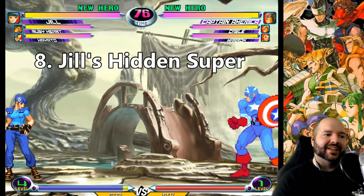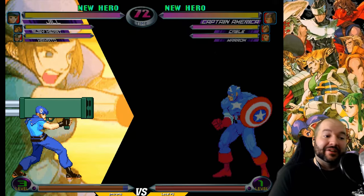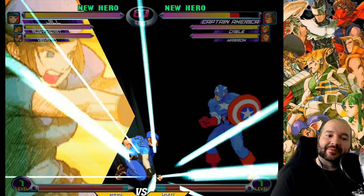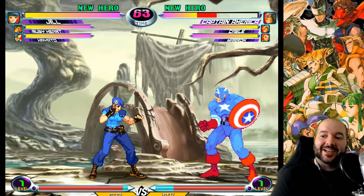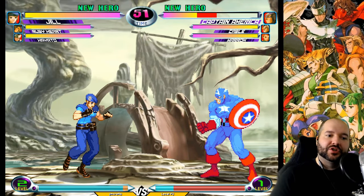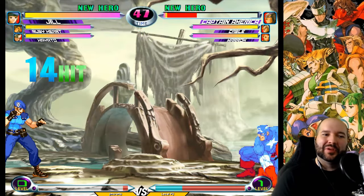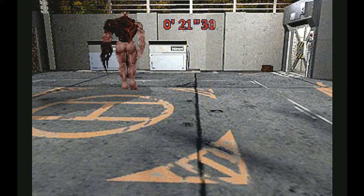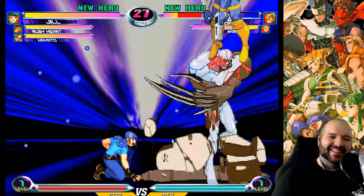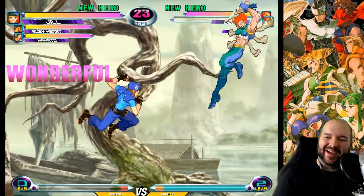Next, an Easter egg for Jill from Resident Evil. She has two cool supers: a big rocket launcher blast, and one where she summons the Tyrant. But did you know you can combine both? If you do the Tyrant super and then quarter circle forward plus kick right at the end, she blows both of you up — a pretty clear homage to the ending of the original Resident Evil. A great reference if you've got two meters lying around for that massive explosion.